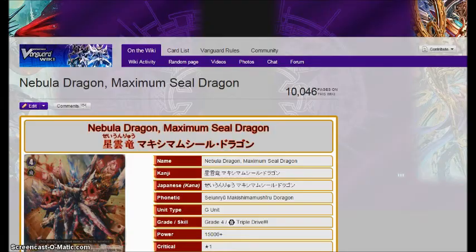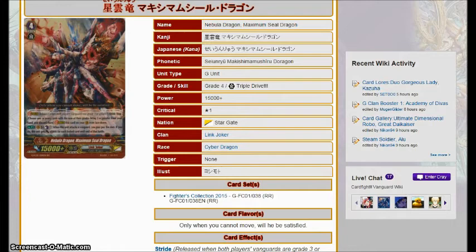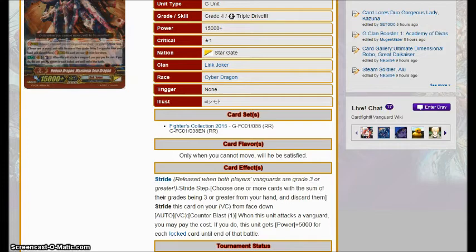The Nebula Dragon Maximum Seal Dragon is the other Link Joker unit, and honestly you're probably just going to be running three or four of these and copies of the Messiah from the new trial deck until the next set comes out. His effect is when this unit attacks the Vanguard, it gets 5,000 power for every locked card until the end of the battle, for Counter Blast 1. So if you stride on top of Alter Ego Messiah, Counter Blast 1, lock one of yours and one of theirs — it's going to be getting plus 10,000 power. It really is underwhelming, but you will run it just because it's all you get. Honestly, I think I'd run Cray Elementals instead.